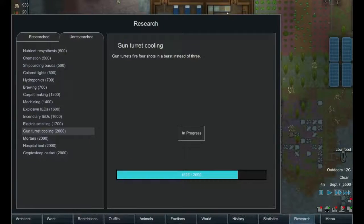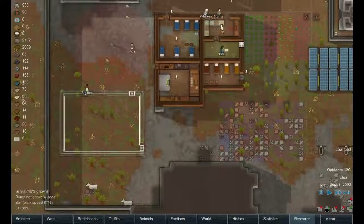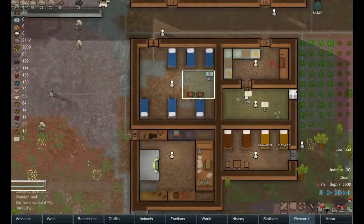Now let's take a look at our research. We're currently researching gun turret cooling, so after we're done that I think we'll move on to hydroponics, which is only 700 research points — so that should go pretty quick. Gun turret cooling is one of the higher ones. We should be researching hospital beds too as soon as possible. Still got a fair amount of medicine in our infirmary.